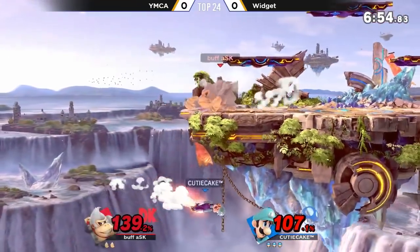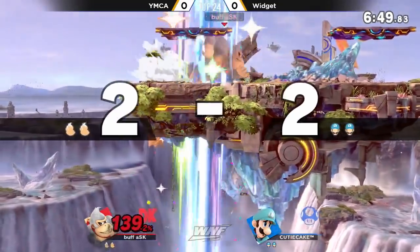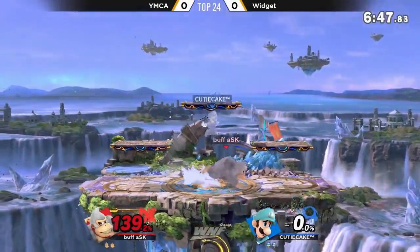Great DI coming in from Widget. That's kind of like the YMCA special — just waiting for that spot dodge and getting that F smash. But getting the kill off that F tilt right there at 139%.